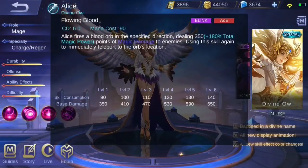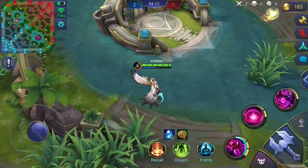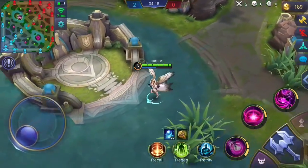Alice's first skill, Flowing Blood, fires an orb in a specific direction. This orb deals magic damage to enemies hit along the path. Using this skill again will make Alice teleport to the orb's direction.